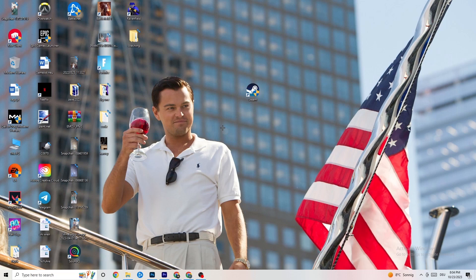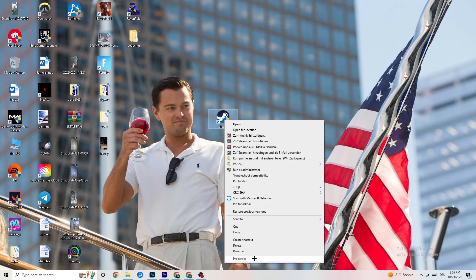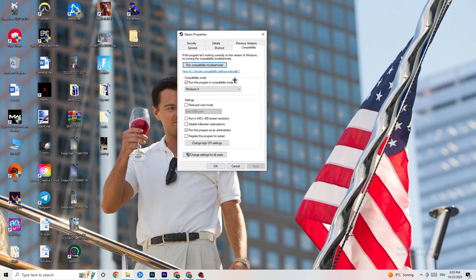If that doesn't work, take the launcher shortcut again, right-click it, and go down to 'Properties.' Left-click it so the tab pops up, then navigate to the 'Compatibility' tab. Click that, and now copy my settings. The first thing is to go to Compatibility Mode and enable 'Run this program in compatibility mode for.'